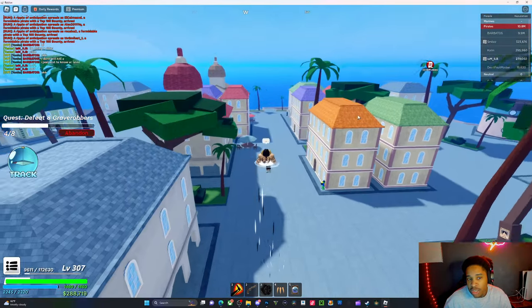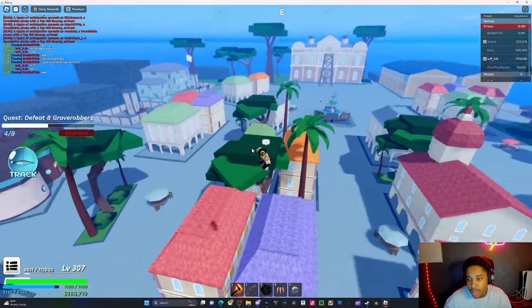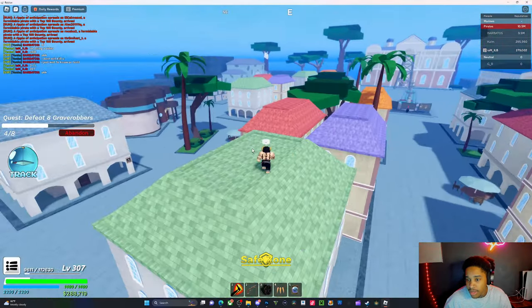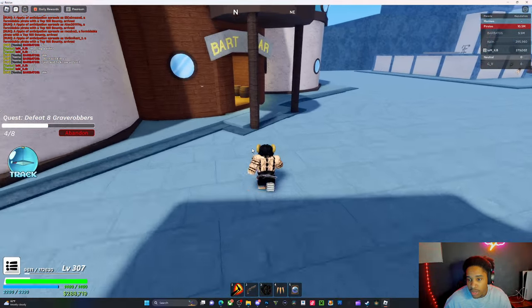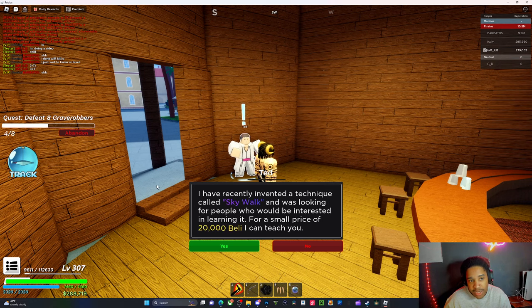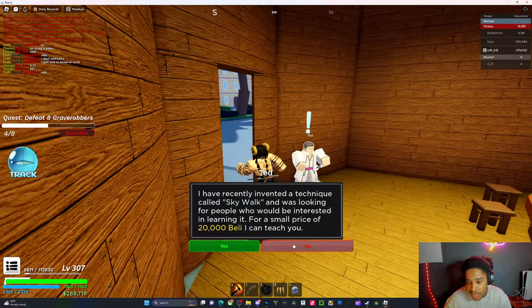Alright, once you get to this island, bro, it's called Logtown. Y'all get to Logtown. Once you get to Logtown, y'all wanna go to this guy right here. And then it costs 20k to get Gepo. This is how you get Skywalk — 20k, and that's how you get it, man.